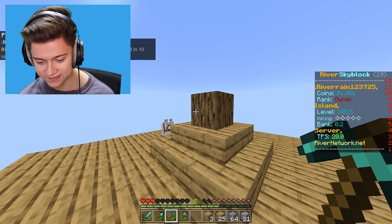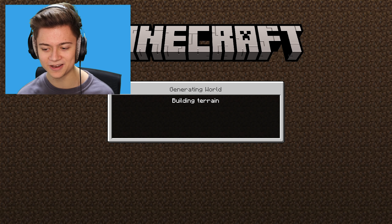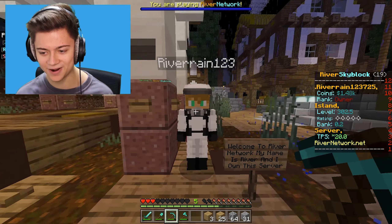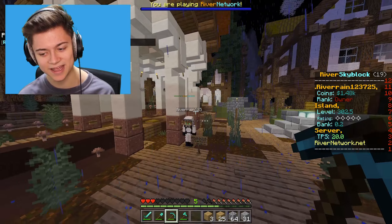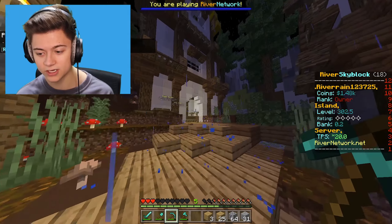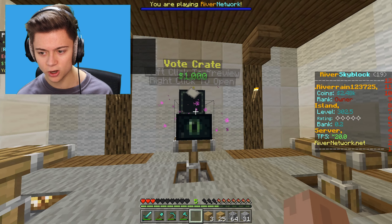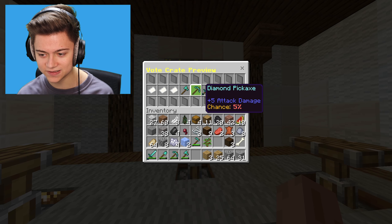I want to show you guys the crates. There's been a new update - you have to go to spawn to access the crates. Also there's an NPC that says 'welcome to River Network, my name is River and I own the server' - that's not me, that's an NPC my devs made, which is actually hilarious. We have a voting crate and a tags crate - and I had a voting crate which was virtual - I just won a thousand dollars!